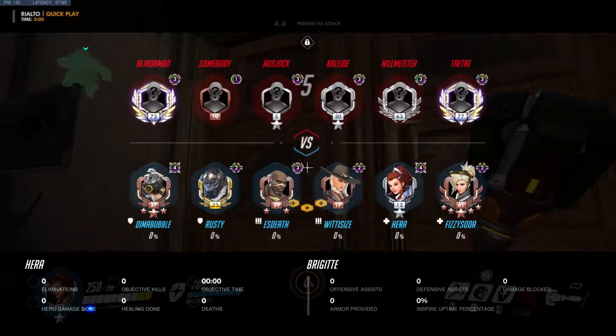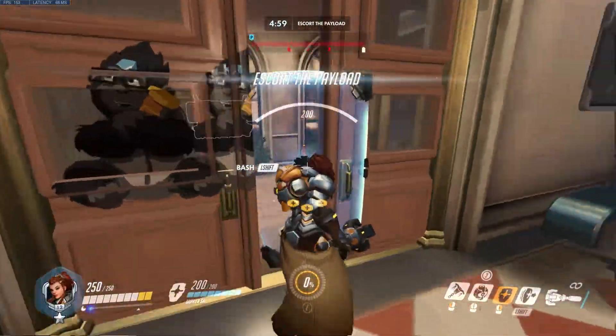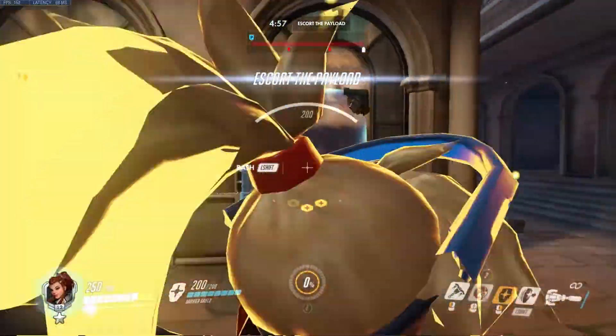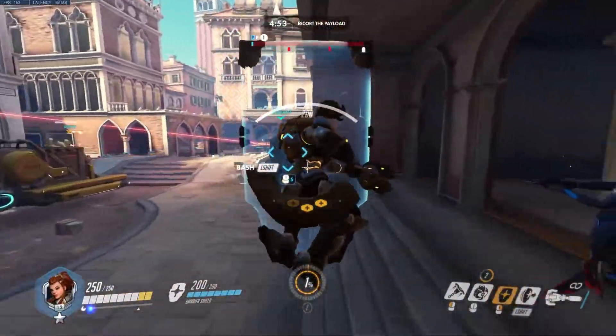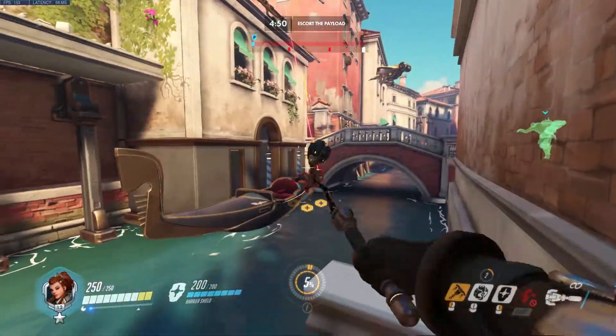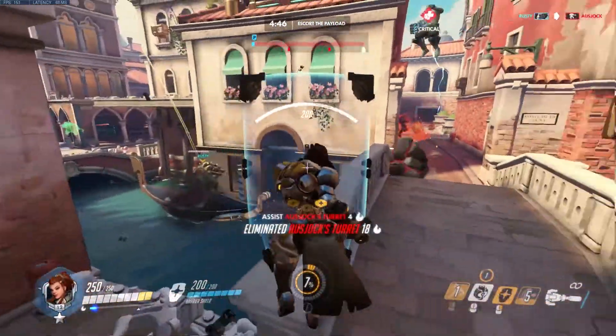We'll see what tank Rusty goes. It sounds like they have an Echo. We come out and we want to pack on Mercy. We check to see if Doomfist goes in — Doomfist doesn't. They also have a Torb. We put one pack onto Winston because they're low. We hit the Torbjorn turret. Doomfist goes in so we give him a pack.